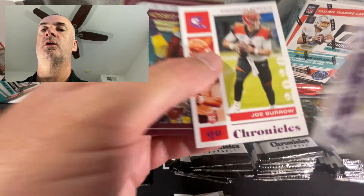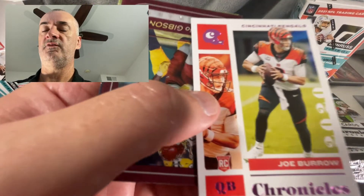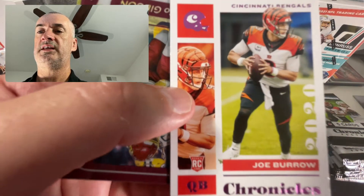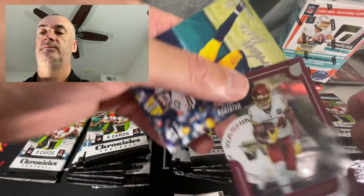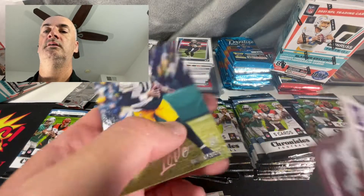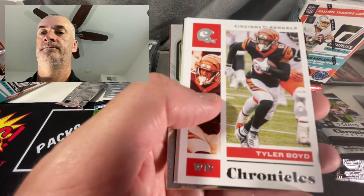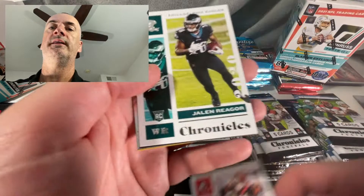There's a nice Joe Burrow, a nice Burrow Prestige, followed by a Burrow Chronicles. It's true here - it looks like what I was saying in my previous video on this was centering. See here, centering is not exactly 50/50. Is it within 60/40? Yeah, maybe. Antonio Gibson Playoff Momentum and a Jordan Love Luminance. Last pack of blaster number one - we did get a Prism card. Let me take a look - centering looks okay on that one.